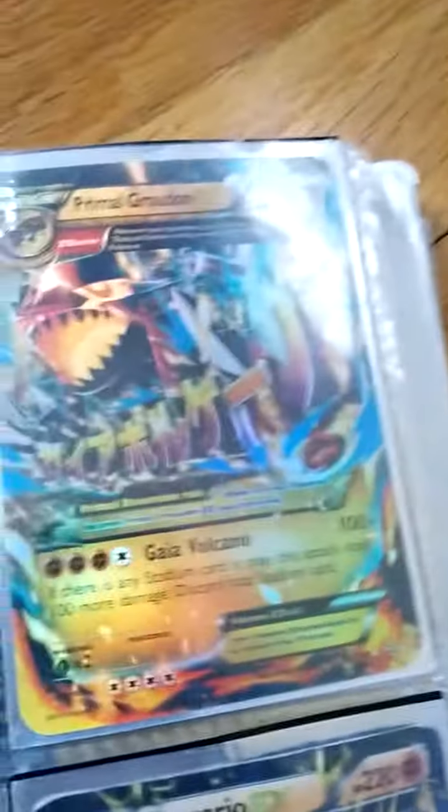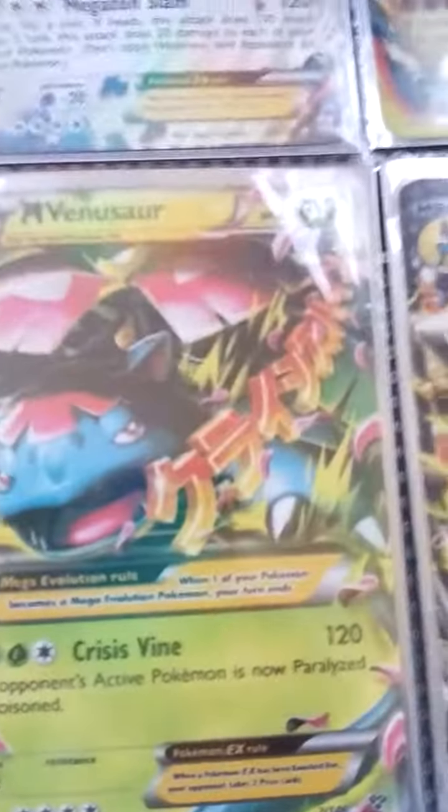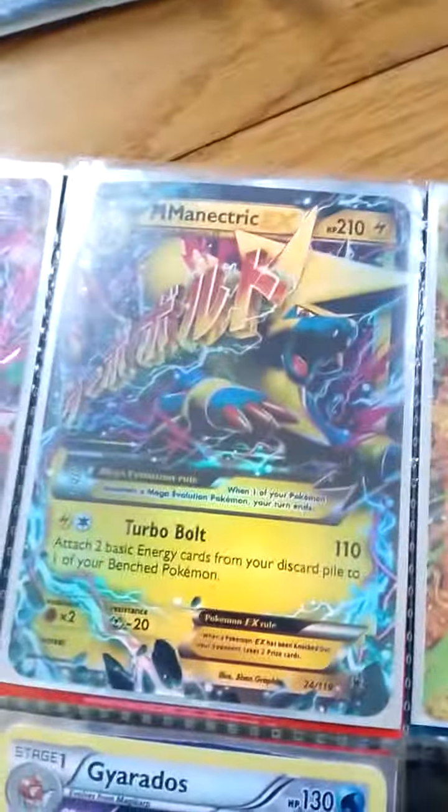Mega Shiny Seelix EX, Mega Egg, Mega Aggron EX, Primal Bladon EX, Mega Venusaur EX from Generations, Mega Venusaur EX from X and Y Base Set, Mega Dikario EX, Mega Metagross EX, Mega Glade EX, Mega Glalie EX, Mega Shiny Gengar EX, Mega Manectric EX, Mega Houndoom EX, Mega Deoncie EX, and Mega Gyarados Halfheart.